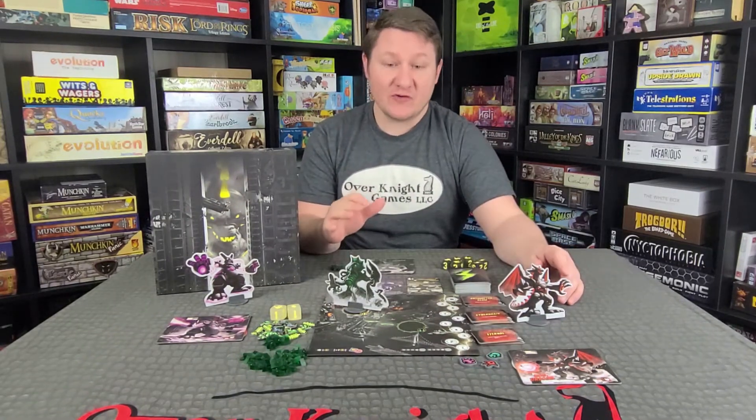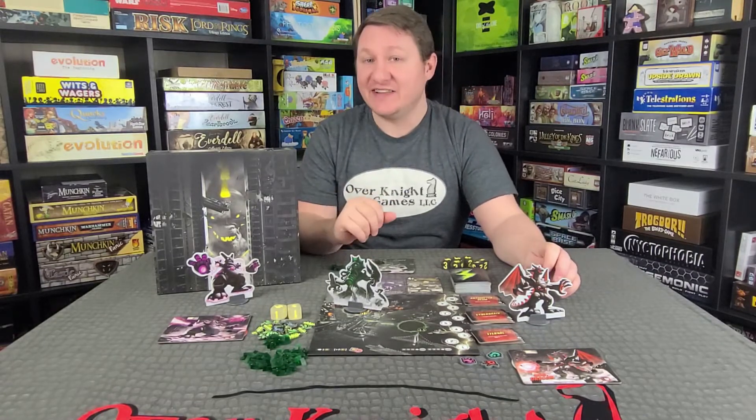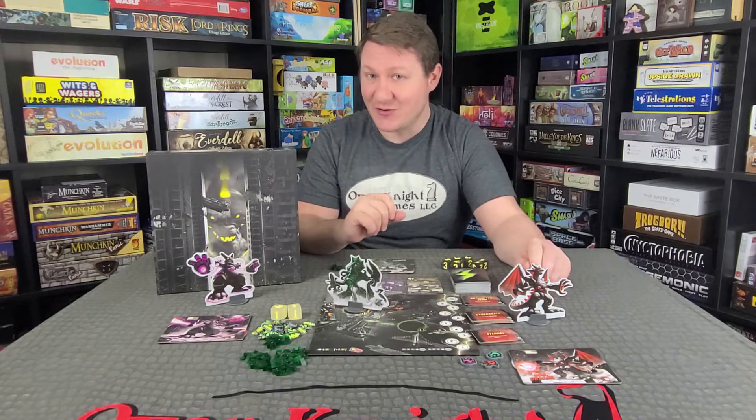The end of the game is whoever reaches 20 victory points first or the only monster left alive — whichever comes first. That player is now the dark King of Tokyo.